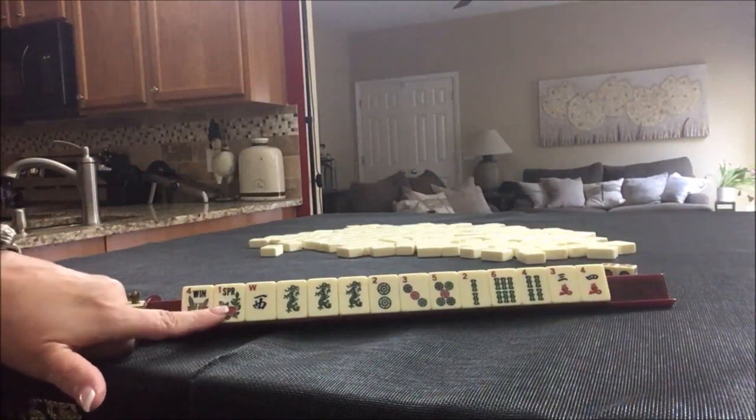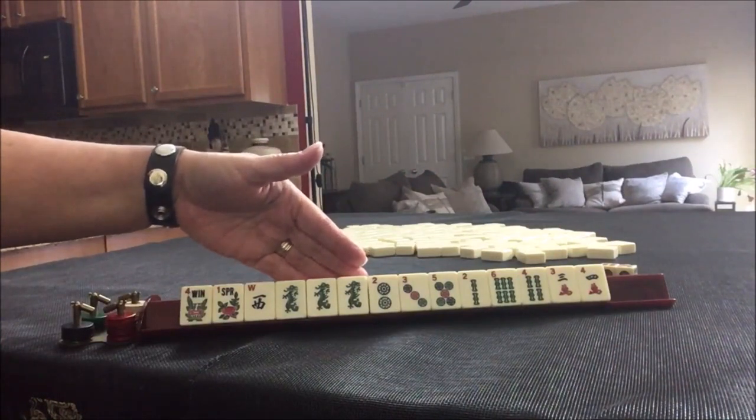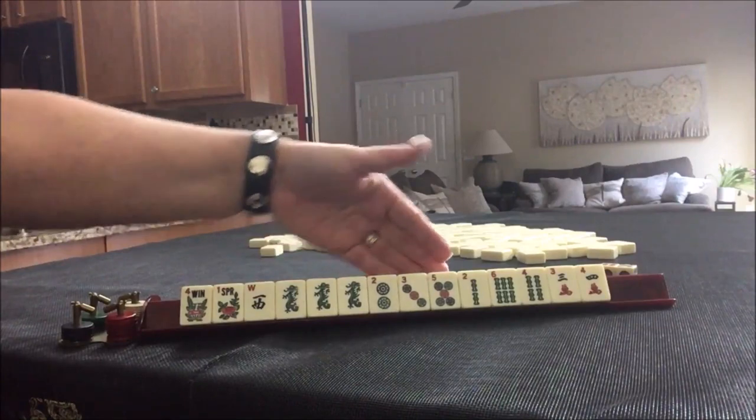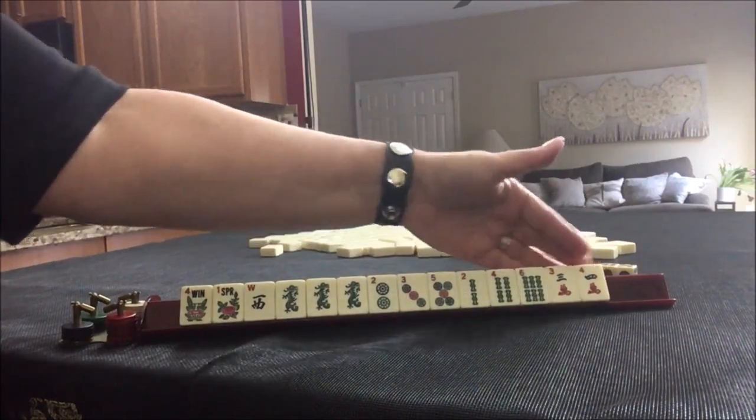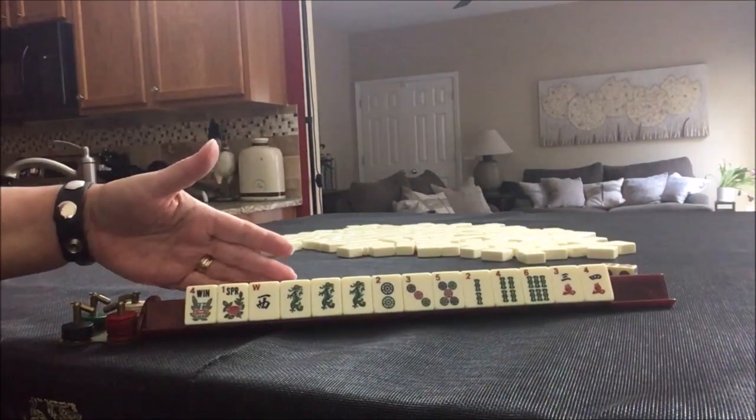We have a pair of flowers, a West, a Pung of green dragons, singles with our dots, singles with our bams, and singles with cracks. What would you play and what would you pass?